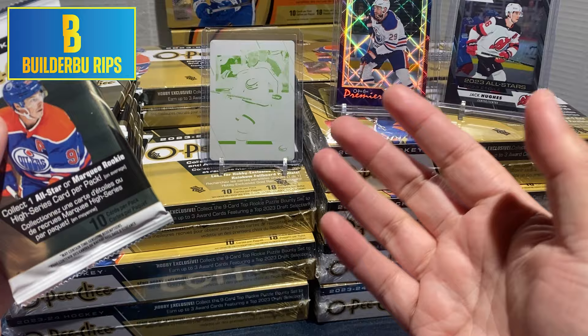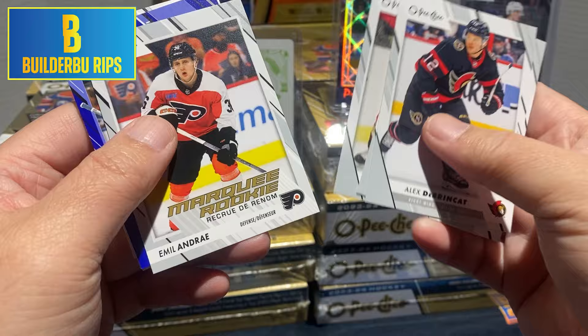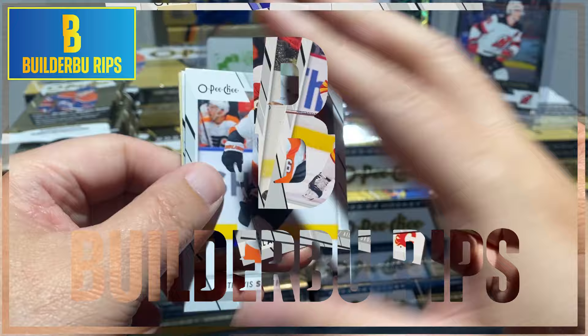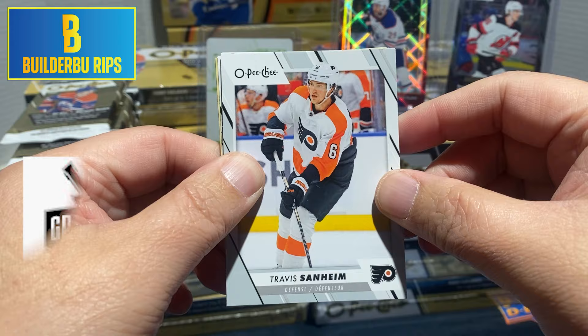Alex Dobrynkic, Tyler Toffley, Sam Steele, marquee rookie of Emile Andre, blue border of Elvis Merzlikens, and a retro of Leon Dreisaitl. We got Ivan Perlvarov, Spencer Knight, Taylor Hall, and Connor McDavid. So as I'm filming this video, I just got a notification that GP Sports Cards is posting their OPC video, and it says Bedard pull — so I can't wait to see what that is.